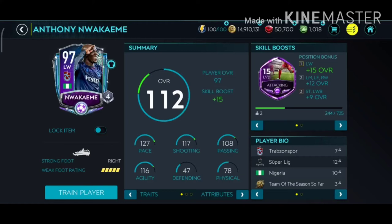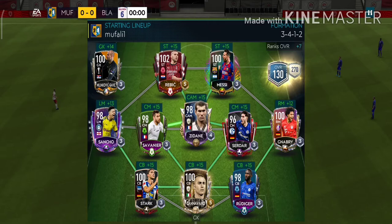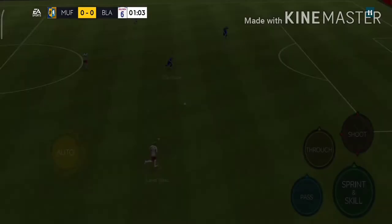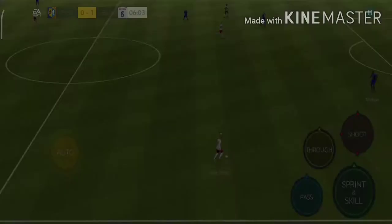We're going to test this guy today in a friendly. I can't pronounce his name properly so I'll just skip it. We start off with a really easy chance from the right wing — just a simple power finish, and no goalkeeper can save that. This was a really surprising save that does not happen most of the time.